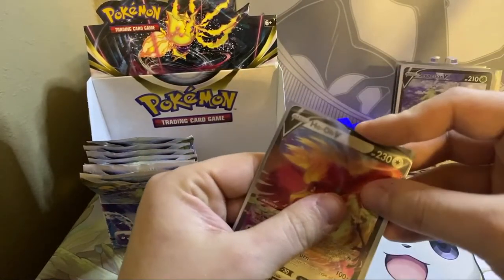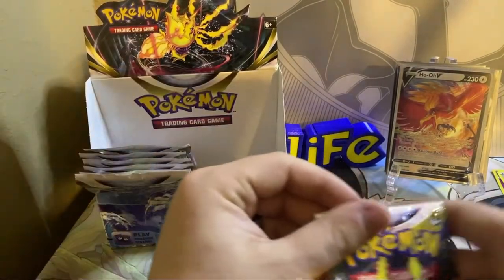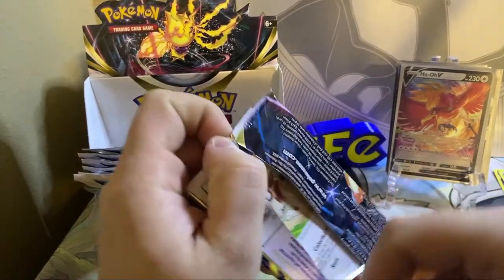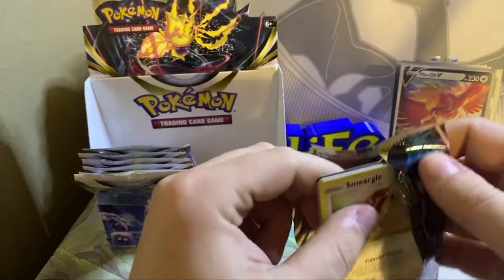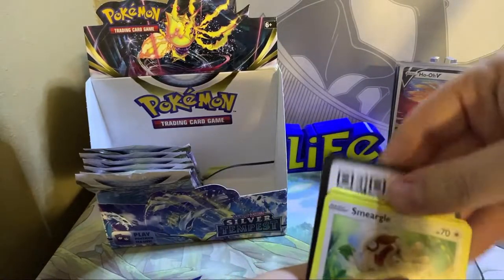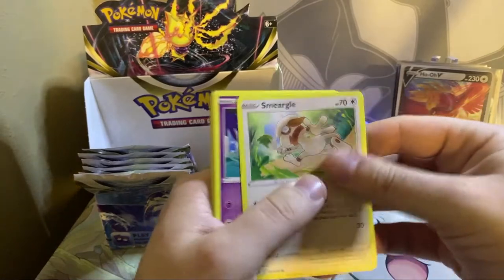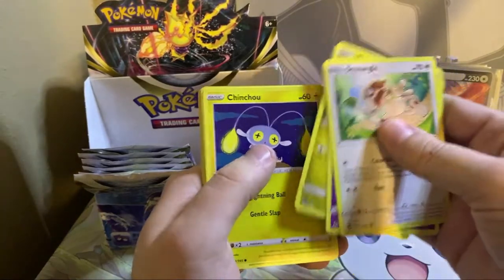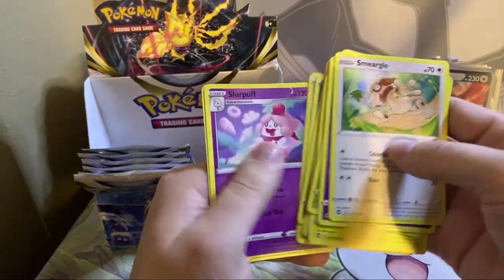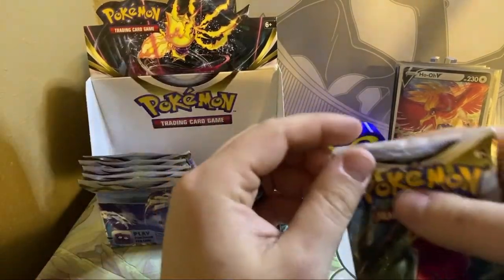Each type of basic energy attached to it — hmm, he might be pretty alright. So he has one, two, three, four energy slots — we can throw four different types on him and do 20 damage each. Eh, maybe it's not that good. Smeargle, Esper, Dratini, Chinchow, Meditite, Zera Aura Reverse, and the sleepy Incineroar. Man, we're getting down to the wire — this is pack number six remaining.